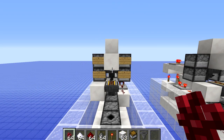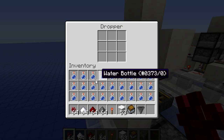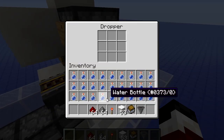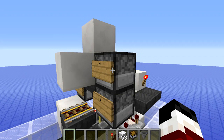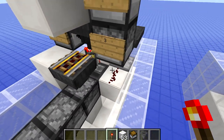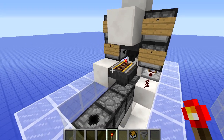The potion stand isn't finished yet — we need to set it up for brewing. Each dropper is labelled: for splash potions, put nether wart into the first one, sugar into the one above it, redstone into the third one, and gunpowder above that one. Then lock the hopper at the bottom by going down and placing a redstone torch there, and put your 53 items into the hopper at the back.